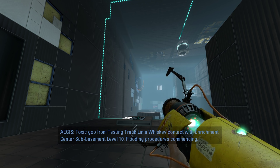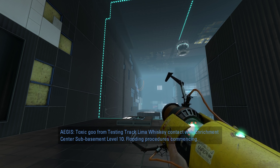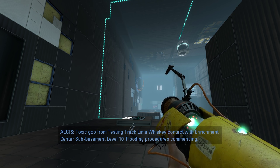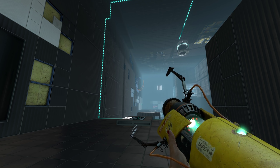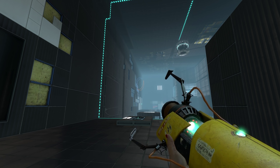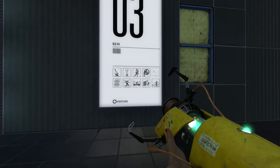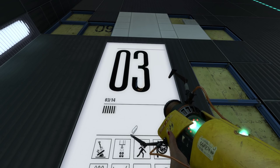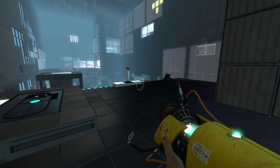So previously — testing track Lima Whiskey, contact with enrichment center sub-basement level 10, flooding procedures commencing. Previously he said there were two mechanical targets; now there's only one, which I don't know if he's taking care of other things outside. Looks like we're going through a legit amount of real test chambers.